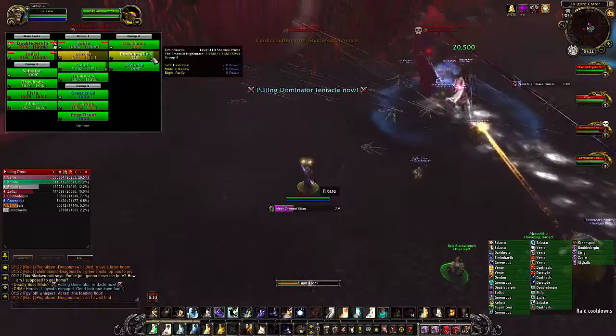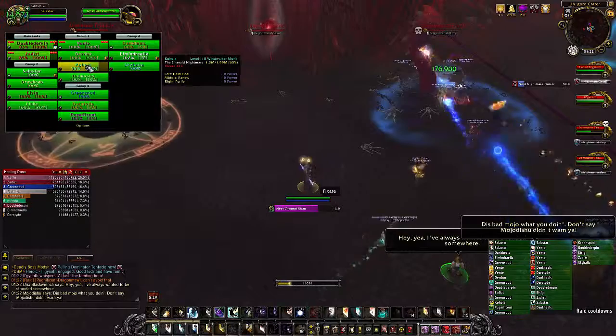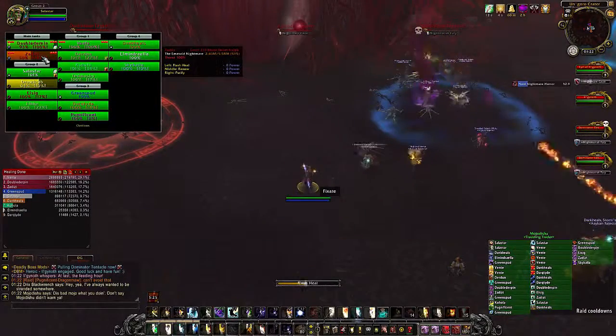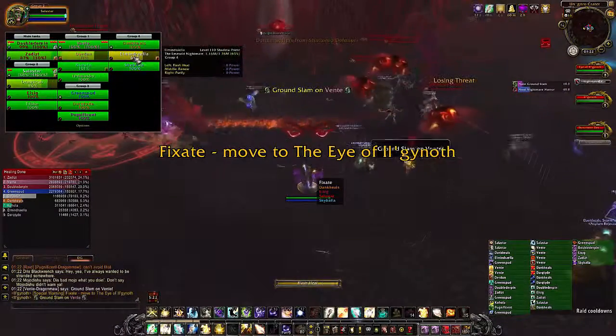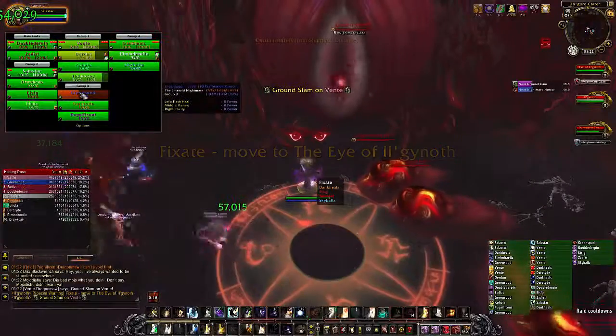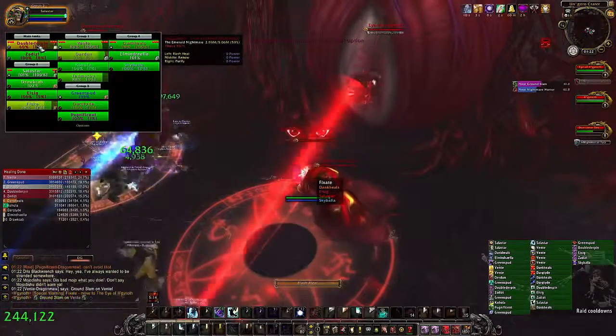Phase 1 is all about killing the adds that are going to spawn periodically throughout the room. You have to kill these adds in order to get inside to actually fight the boss. The adds, when they die, are going to spawn something called the Nightmare Icor. These things are going to fixate on a random player and follow that player around. We'll touch on what they do in a second, but let's discuss the adds first.